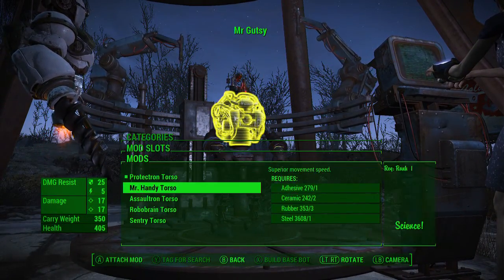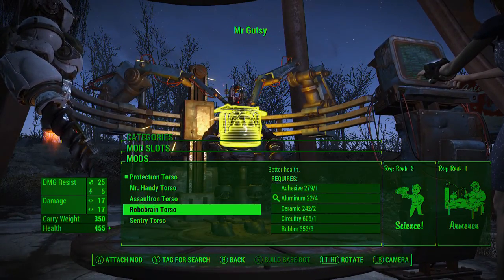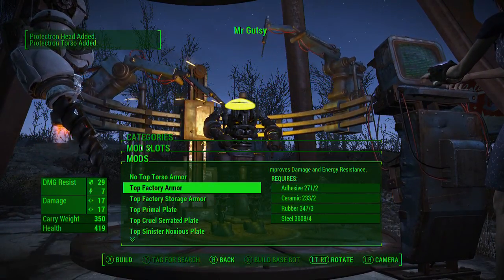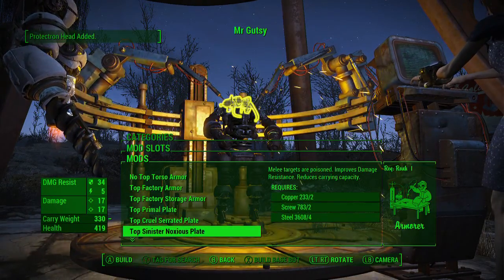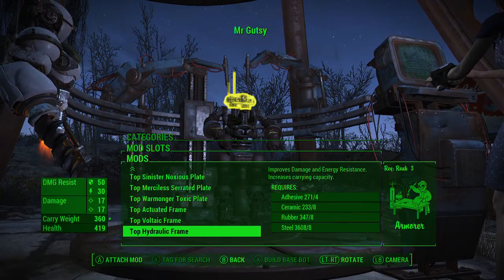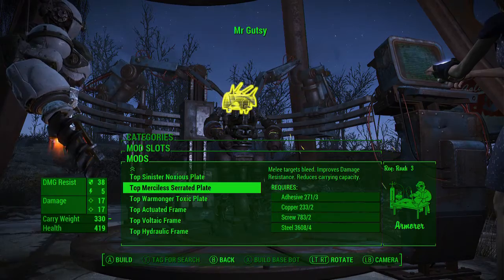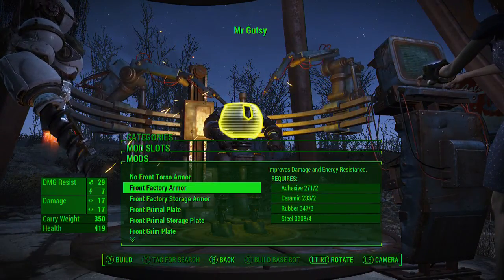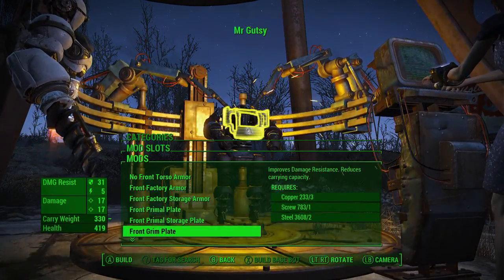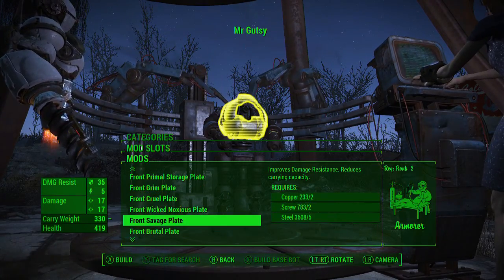So the torso first - let's go with the Mr. Handy obviously. Top slot, top factory armor, cruel serrated, merciless serrated, warmonger, voltaic hydraulic. I'm gonna leave that for now. The heck - grim plating - I kind of like the cruel plate here that kind of goes up over the head.